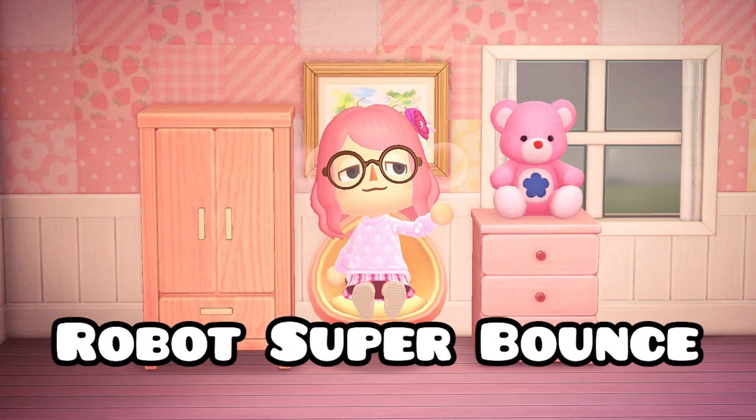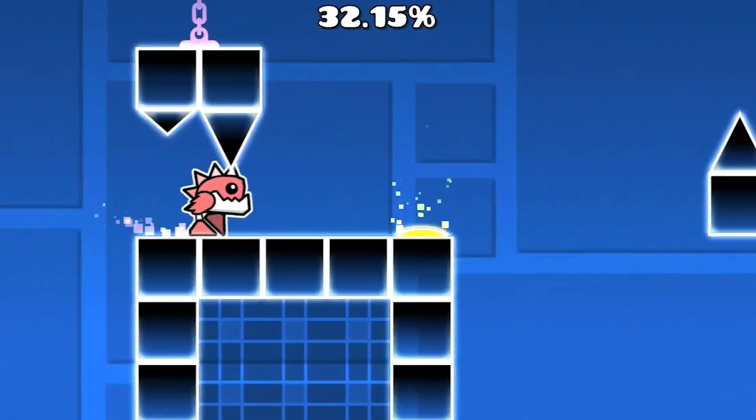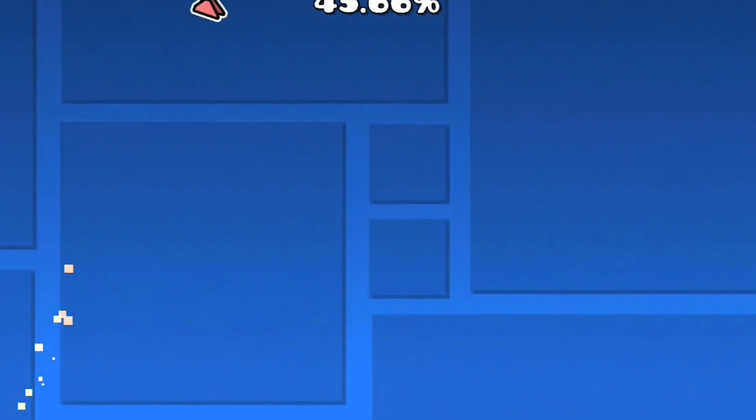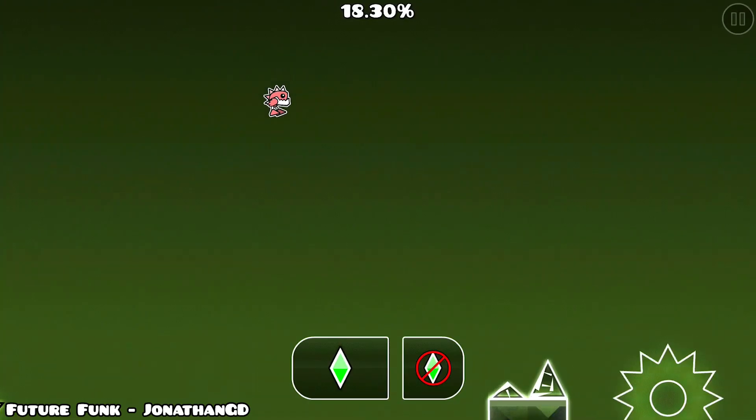The next glitch is probably the most well-known one in this video — the robot super bounce. This can be done with the robot at any speed. While bouncing off a jump pad, with a very precise timing, you can actually jump on the same frame that you collide with the jump pad, causing you to fly really high. Surprisingly, this actually has a lot of uses.